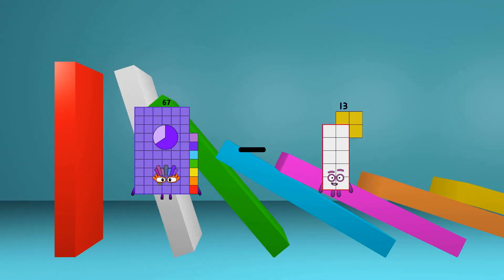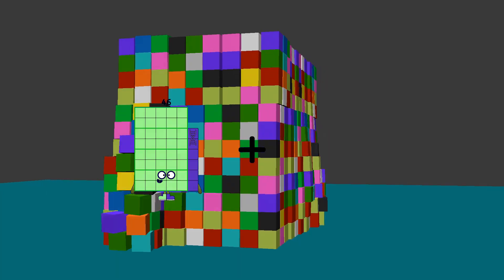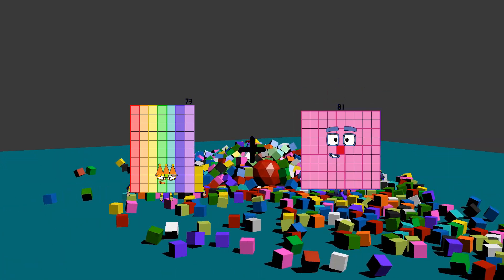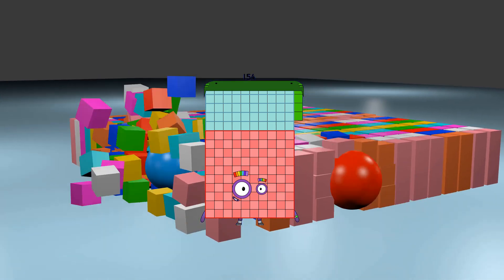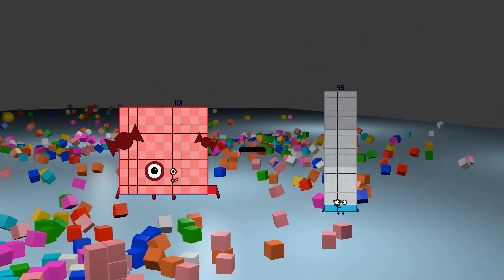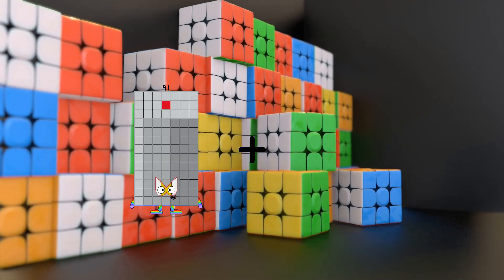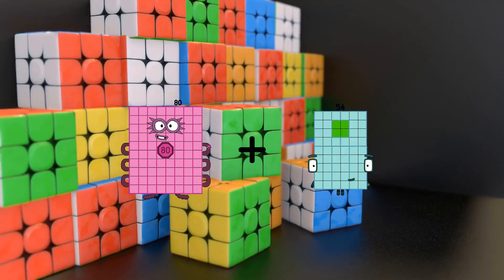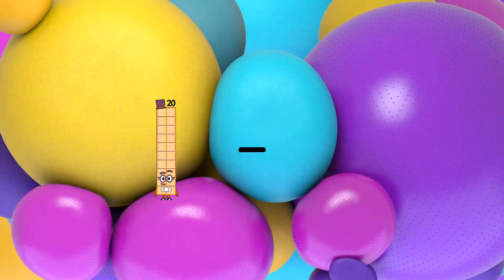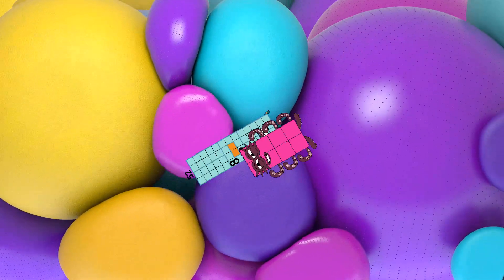67 minus 18 equals 49. 73 plus 81 equals 154. 101 minus 36 equals 65. 80 plus 51 equals 131. 51 minus 8 equals 44.